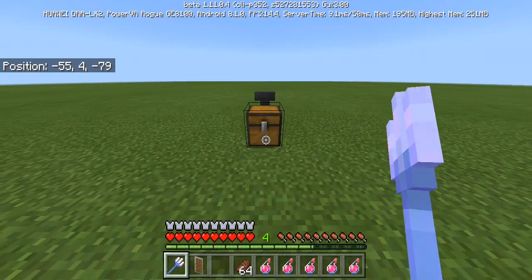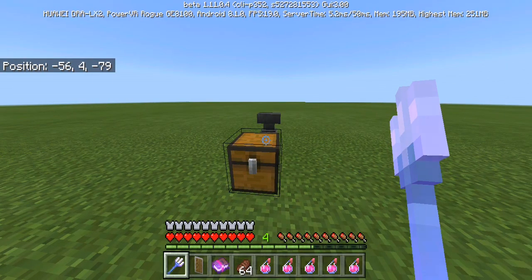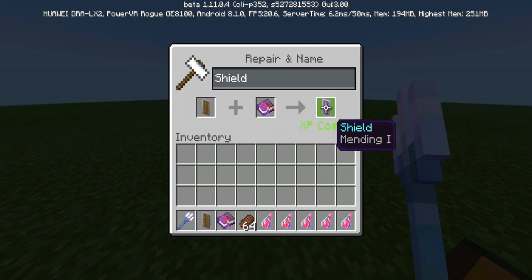As for enchanting, as far as I know, you can only apply Unbreaking and Mending to the shield. Those are the only two enchantments you can put on it.